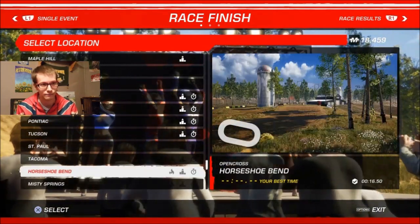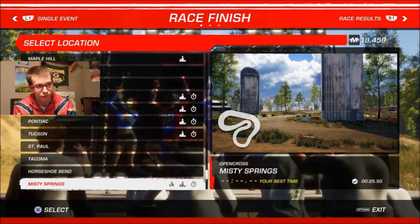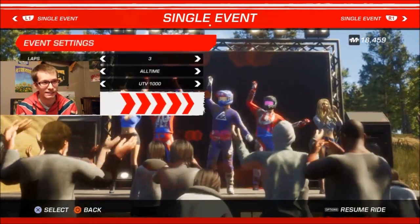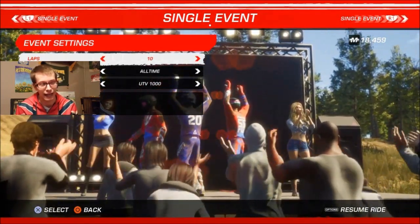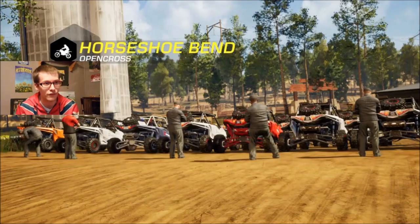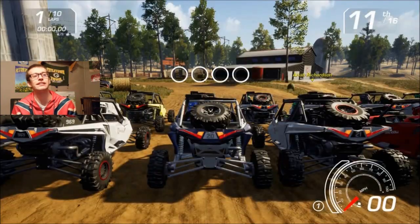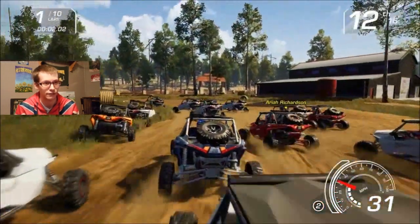I can get to the next track straight from the minimap. Horseshoe Bin is in the same area — 16 second estimated lap time — and there's also Missy Springs at 25 seconds. Let's go ahead and do Horseshoe Bin right now — bucking horse trail, horseshoe bin, horses, all that stuff. We're gonna set it to 10 laps because this is a short-ass track and we're gonna have some fun.